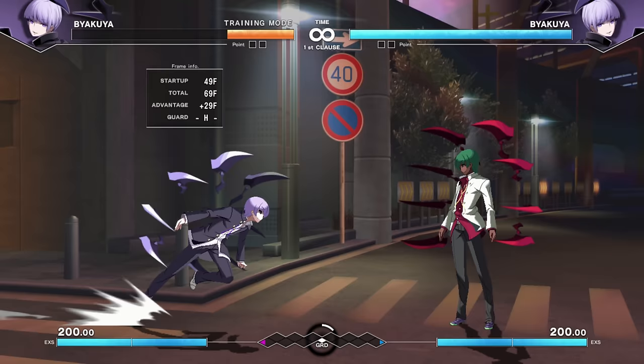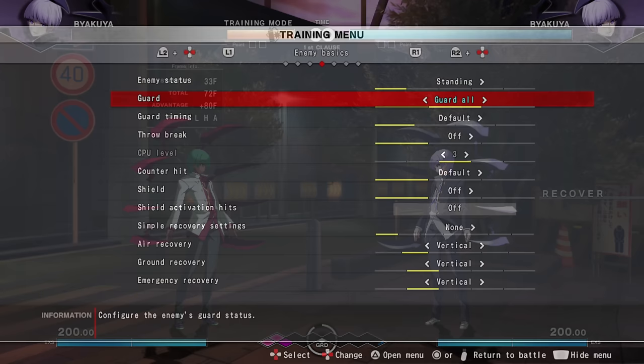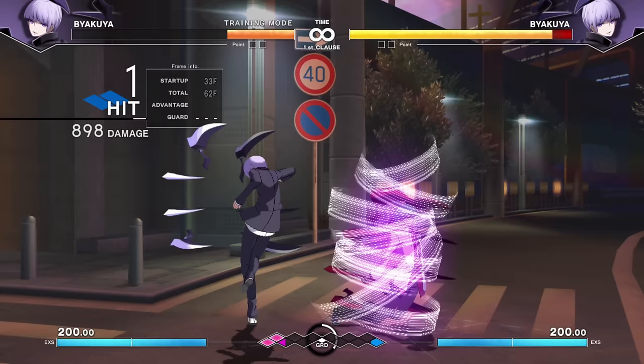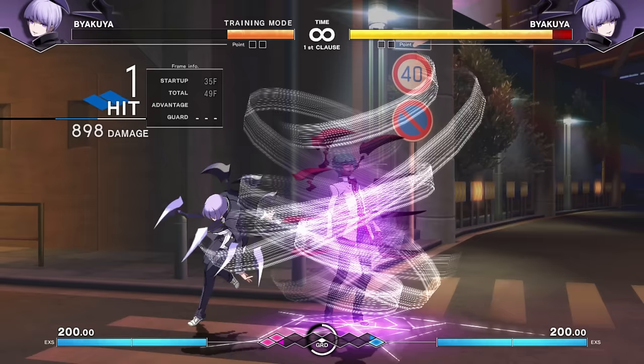He has a Rekka series, and he also has an unblockable — not quite a command grab, but unblockable. With the enemy set to guard all, his dragon-punch-motion move, if it passes through the enemy, you got got. You can follow up for combo ability after, and depending on the button, he has different ranges. If you're just a little overly passive, he'll get you; if you risk going forward, you're walking into the spider's web.